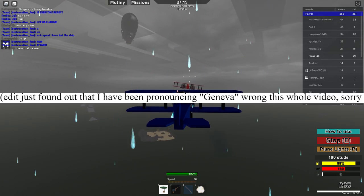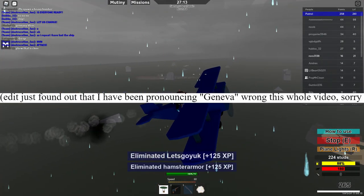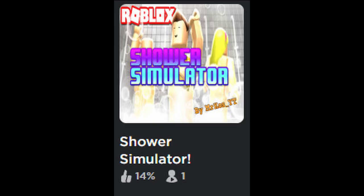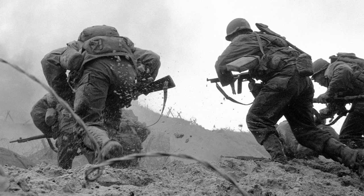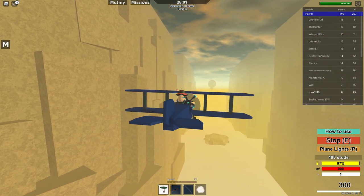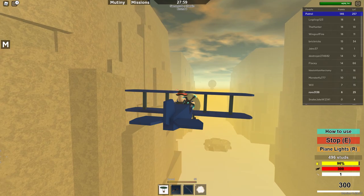Before we blatantly ignore everything in the Geneva Convention, we need to explain the basics. This game takes place in the beautiful game of Roblox, the game with a weirder fanbase than Warhammer 40k. Somehow. Anyway, this game takes place in World War I, or II, I forget. You could play as one of two teams, the patrol or the pirates. You play on an airship fighting against the other team's airship, or zeppelin, whatever you call it.